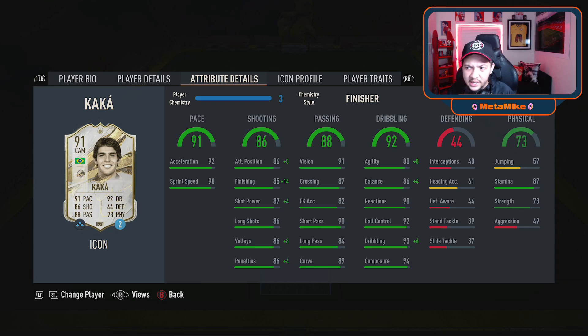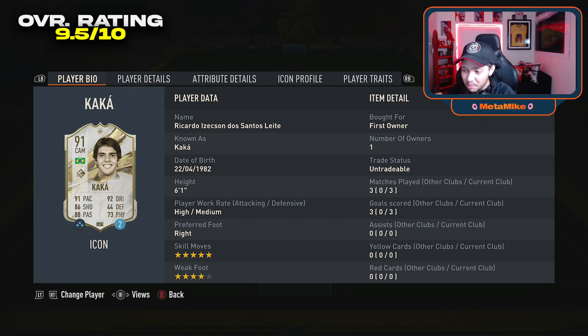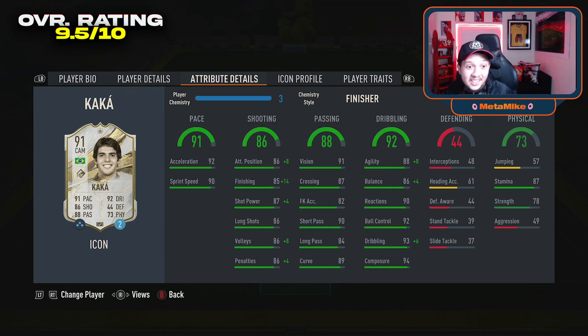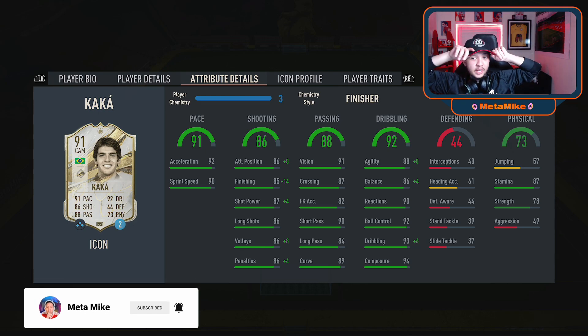In terms of value at 650,000 coins right now, I'd probably give him a straight 9 out of 10. You're getting a card with sentimental value if you love Kaka — Ricardo Kaka always been a great player, especially in that AC Milan shirt. In terms of overall rating I'll give him a 9.5. Probably one of the best dribblers I've ever used — even better than Lacazette despite how small he is. Unique body type, lovely card. I've been your boy MetaMike — please hit that like and subscribe. Insane stats for this guy — thank you for watching, peace boys.